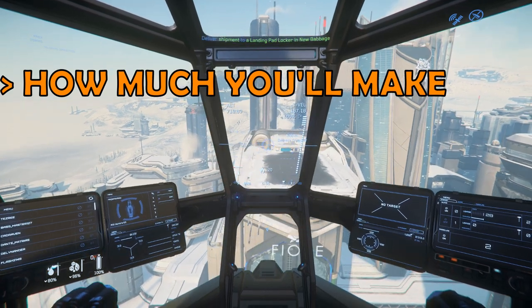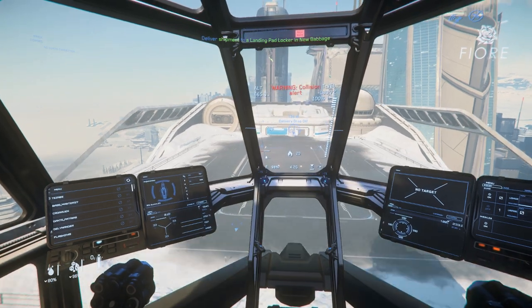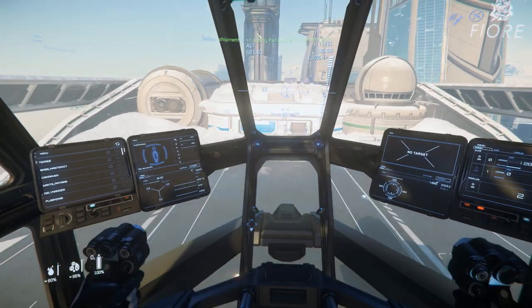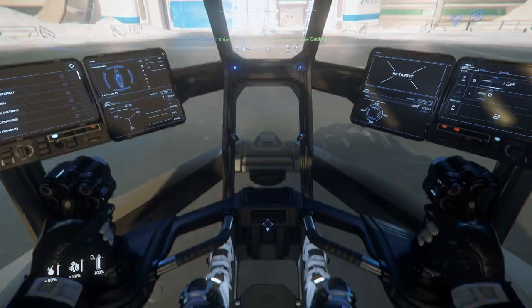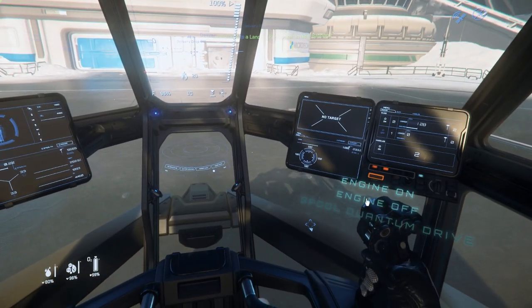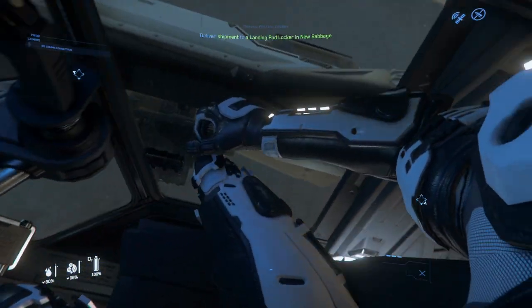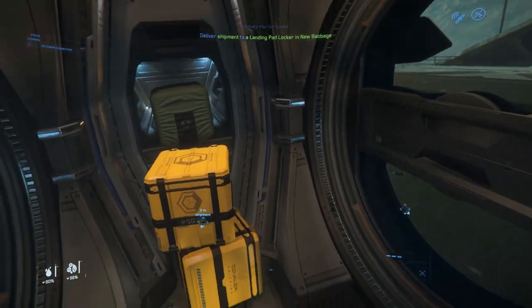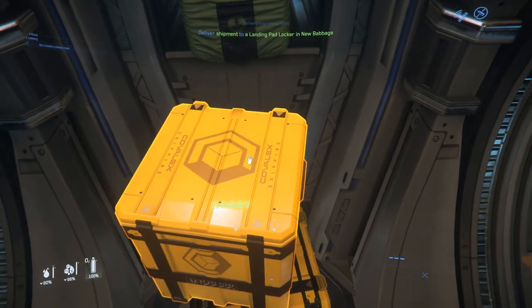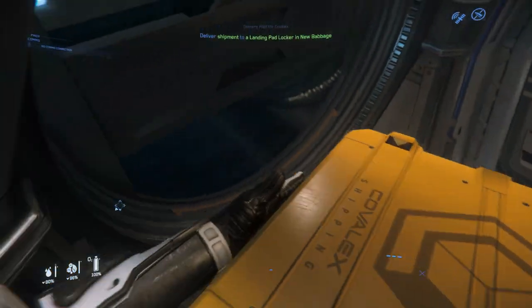As to how much you can make, there are a few factors, such as the size of ship you're using, how quick the quantum drive is, and how expensive to refuel. But generally speaking, at between 6,000 and 8,000 per delivery, I'd expect to make between 50,000 and 75,000 credits per hour. Some may be able to achieve more — let me know in the comments section how you do it.